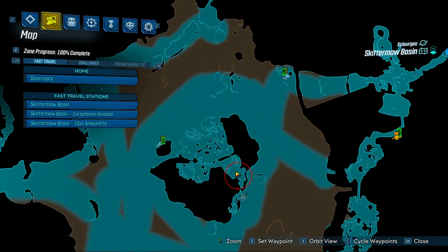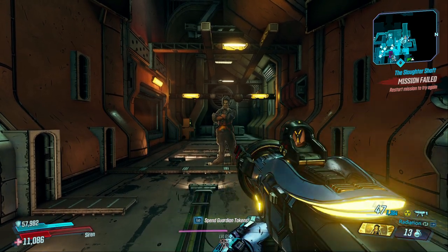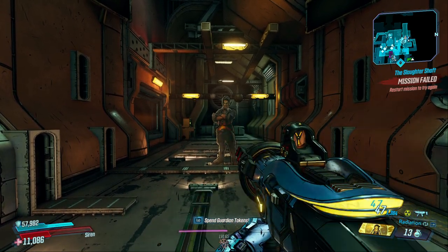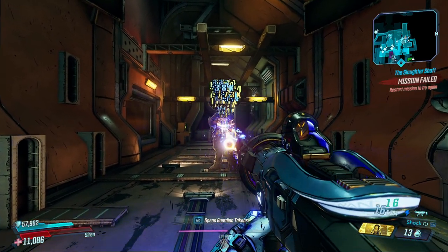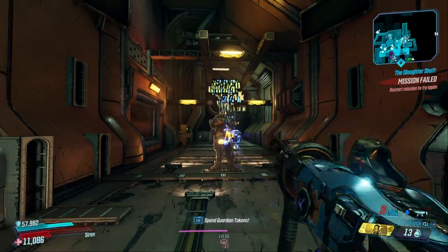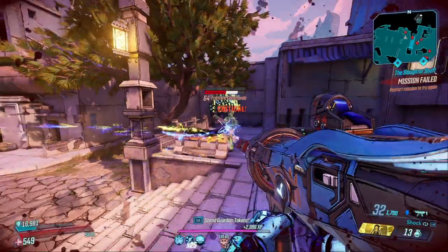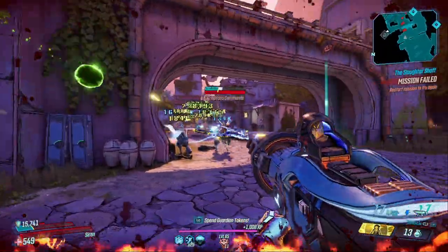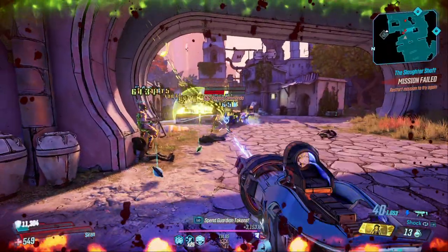The legendary effect of this weapon ties into how Maliwan weapons work. Maliwan weapons always have two elements, and with this gun you can have every single element on it. So for example, on the one I have, it has shock and radiation. If you have shock equipped, you're going to shoot out a shock beam, and on top of that you're also shooting out your secondary element — radiation — while also shooting out shock as well. Essentially, this gun shoots out a laser beam that also fires additional projectiles based on whatever your elements are.